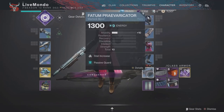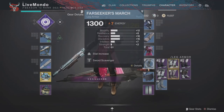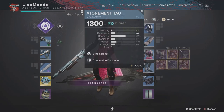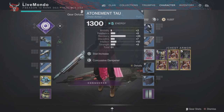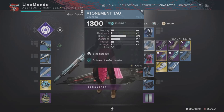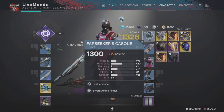For my armor, I went with passive guard and mobility increase. I went with sword scavenger and mobility increase again. The mods I went with — you can see there — concussive dampener and recovery, basically to keep my base stats at a certain level. Submachine gun loader and recovery stat increase. And on the helmet, I went with sword ammo finder and resilience increase.